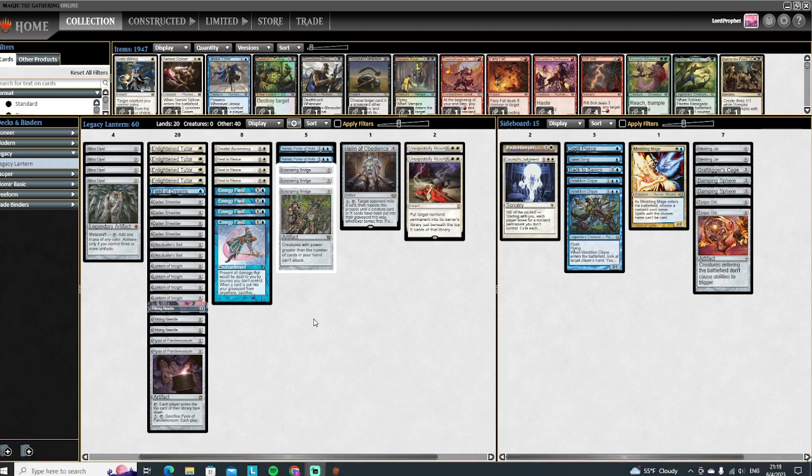almost impossible really to establish. I can see arguments for going up maybe another in our set to help with that problem. We also just ran into so much — Null Rods and Chalices and Karns. Chalices and Karns are legal in Modern, you just don't see them as often. There's just a lot out there that kind of bumps on our deck. Legacy is a very, very fast format a lot of the time.